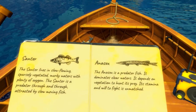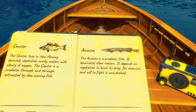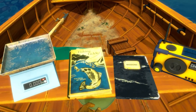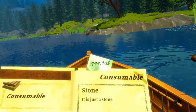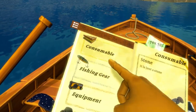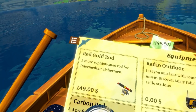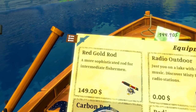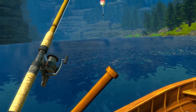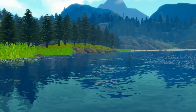There's also the Anasox, which is a predator fish that dominates clear waters, depends on vegetation to hunt its prey — its stamina and will to fight is unmatched. I've got 144 generic units of currency, so I can't really afford much equipment. The Red Gold Rod costs 149 — a more sophisticated rod for intermediate fishermen. What I might do is go over there, catch a couple of fish, get some more money. And there's a moose!